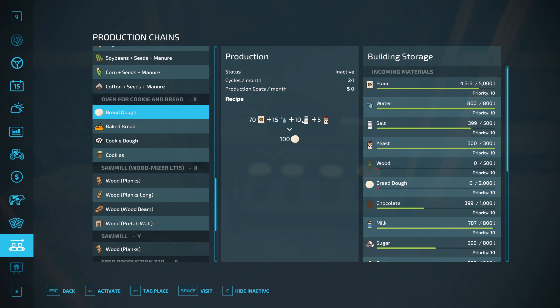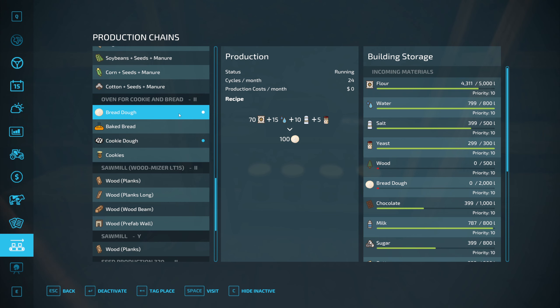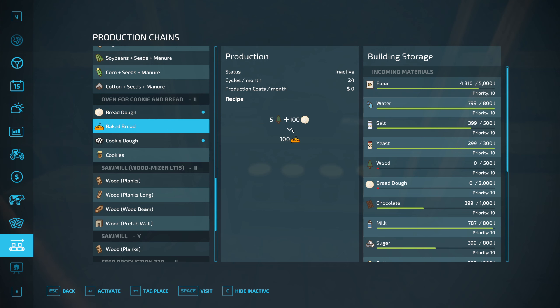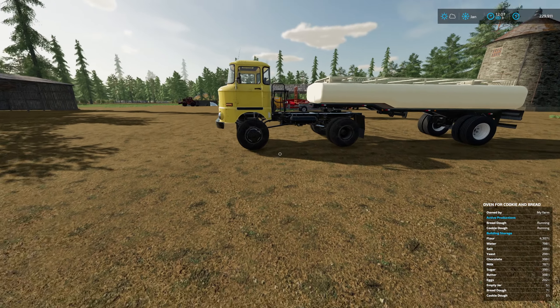For bread dough we have flour, water, salt, and yeast - so we can kick that off. That's going to do 24 cycles a day and make 100 litres of bread dough. For cookie dough we have flour, chocolate, milk, sugar, butter, and eggs - that's going to make 100 units of cookie dough as well, another 24 cycles a day. There's no production cost because we've done all the manual labour ourselves. For the bread we're going to need some wood - we'll fetch that later but we really need the dough to process for an hour or two first.